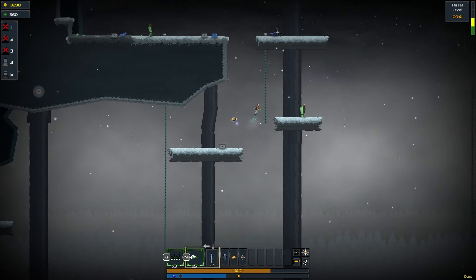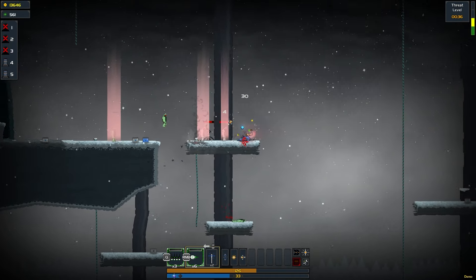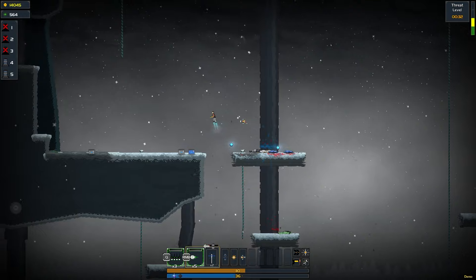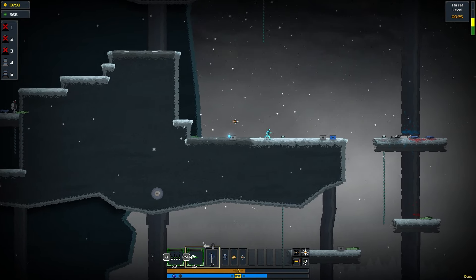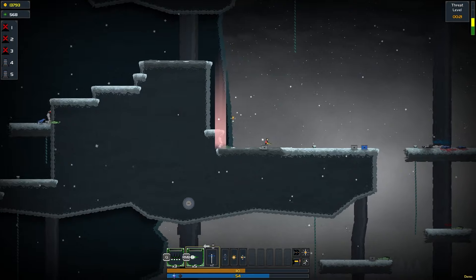Fire missiles. Watch out for the turret though. Turrets are so bad, I hate them. We need a way to heal somehow, I'm not sure how we do that.